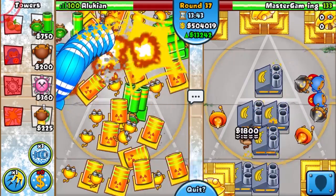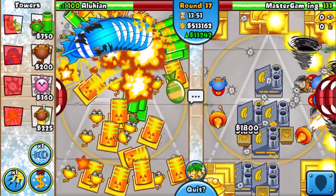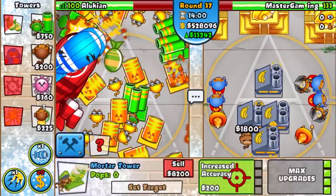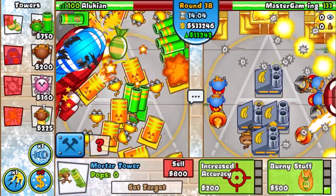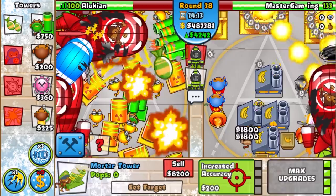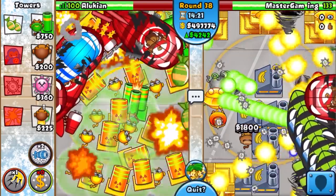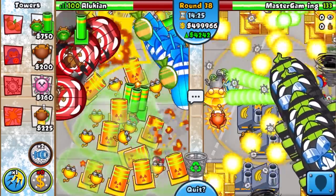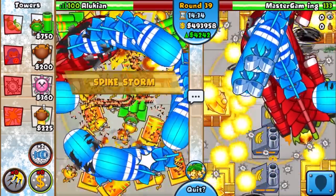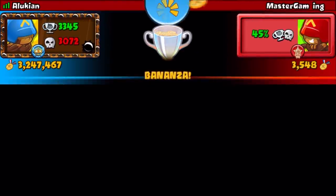We might have to start mortar stalling now — this map is so bad. Oh my gosh. BFBs come around round 37. Look how fast they are! We need to rush this guy — they have temples though. Oh no, the BFBs are getting past — all the mortars can't stop them! Looks like they might be dead.